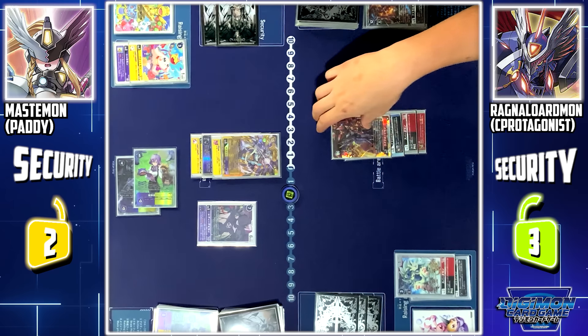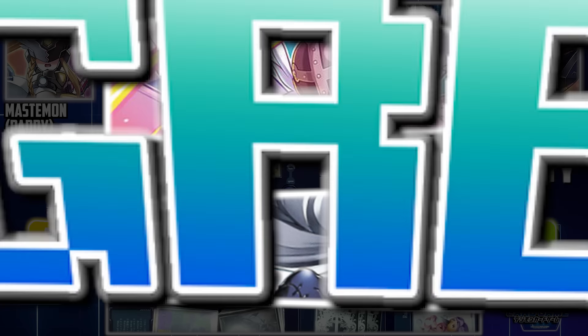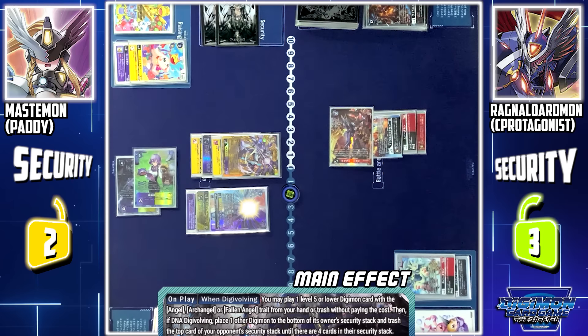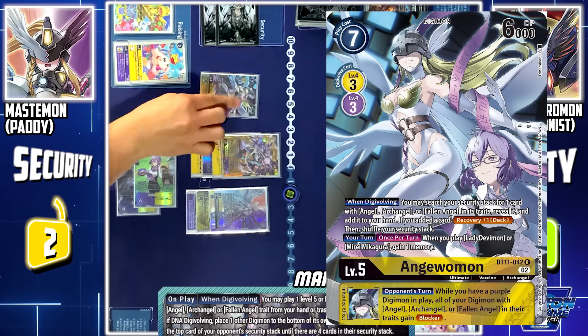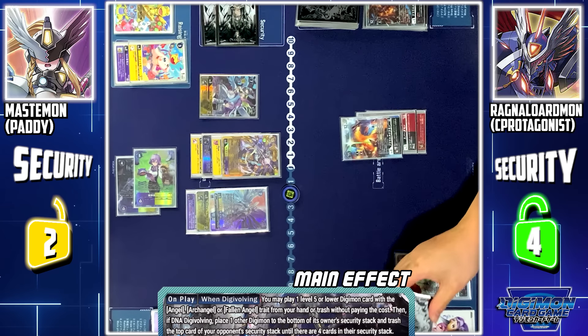Now Ragnolotmon will attack your security. Since Ragnolotmon attacked, I'll blast jogress Lady Devimon with Angel Wormon into Mastemon Ace. Mastemon Ace skill when digivolving: I can play 1 level 5 or lower Digimon with Angel, Arc Angel, or Fallen Angel from my hand or trash without paying its cost. From my trash, I'll play Angel Wormon. Since Briarley Lujumon doesn't grant immunity to being sent to security, I'll send Ragnolotmon to the security.